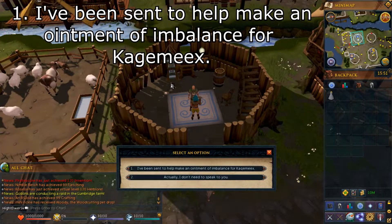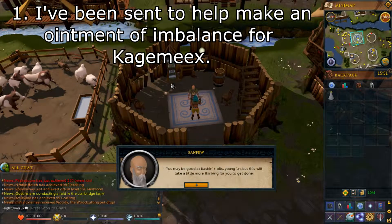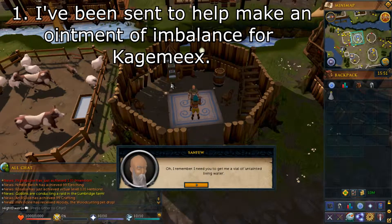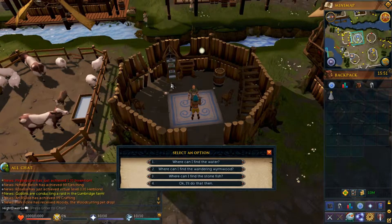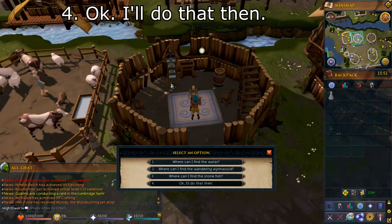Select option number 1, which begins with I've been sent to. You then want to select option number 4, okay, I'll do that then.